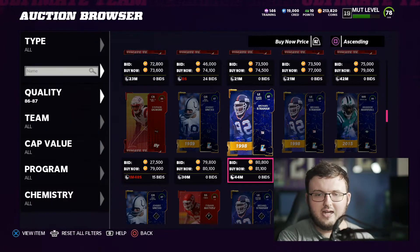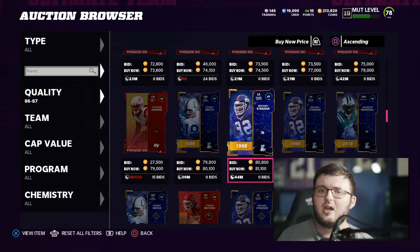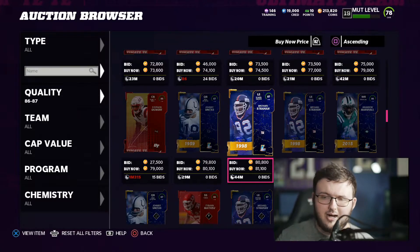Once we go ahead and go to the auction house, we can actually start sniping these cards for training. Now starting off, it's a little bit different than regular sniping with cards, because with training we're not really focused on which card is going for more or less. We're actually more focused on overall ranges, sorting cards based on overalls rather than based on price.